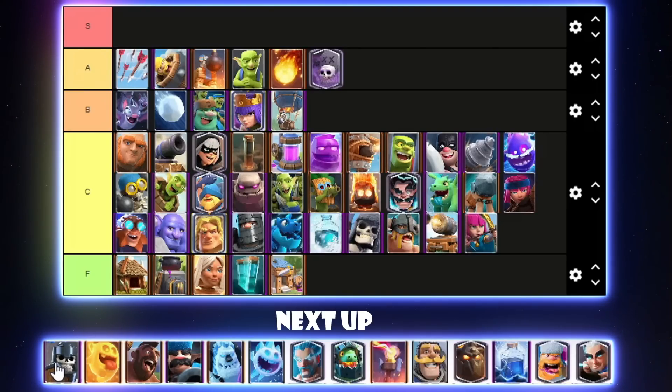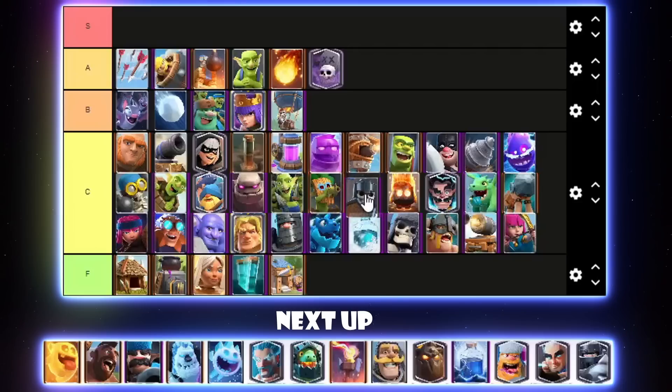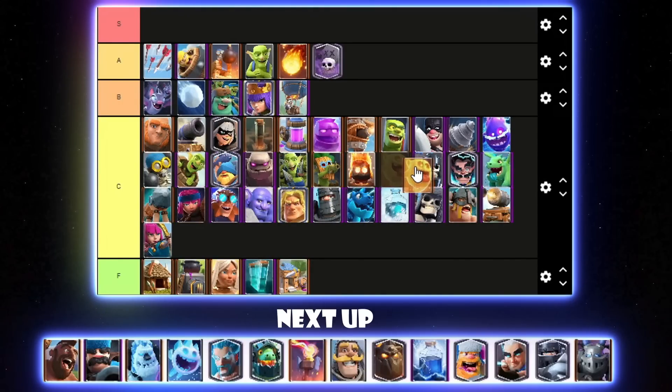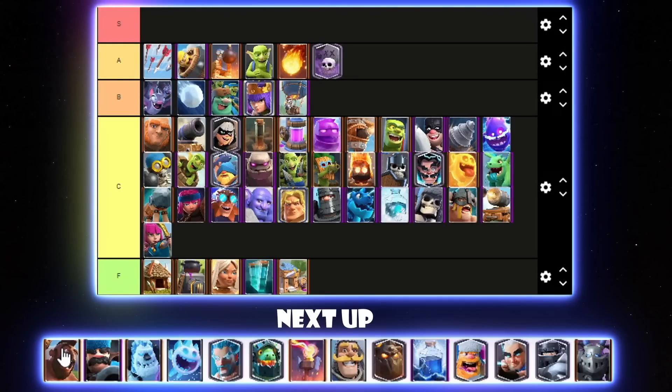Guards are only used as a substitute in competitive play when you don't have Skeletons or Goblins available. On ladder I pretty much never see them. They can go below Fire Spirit in C tier. Heal Spirit — I haven't seen too much of it recently. The Goblin Giant decks haven't been using it as much as they used to. I'll put Heal Spirit below Guards in C tier, maybe even below Electro Wizard.